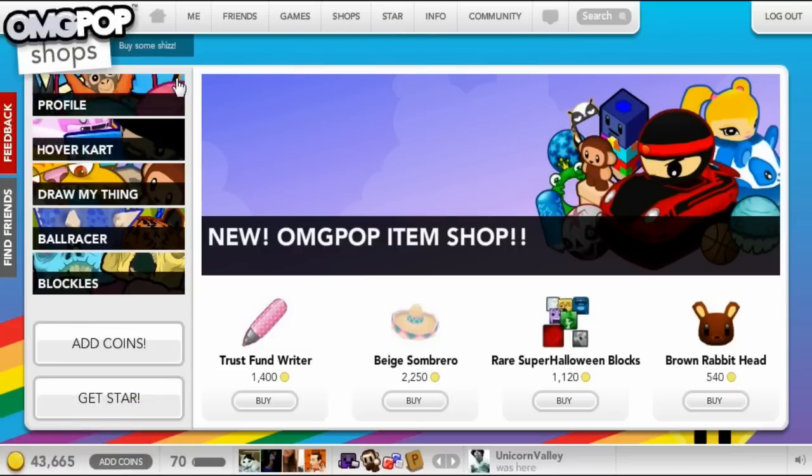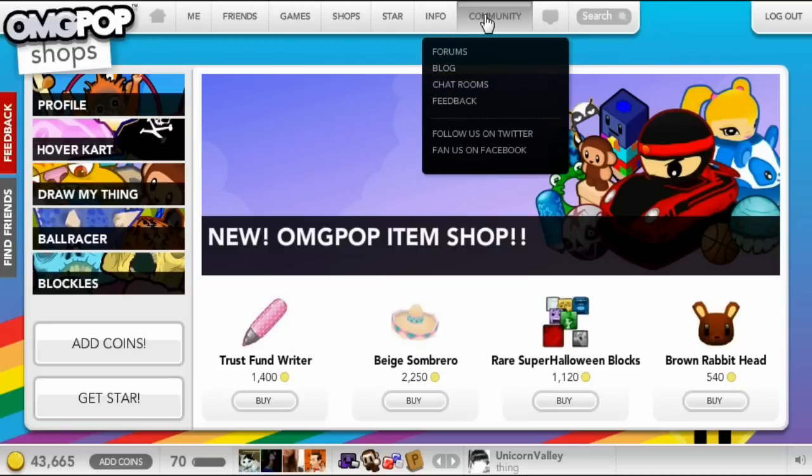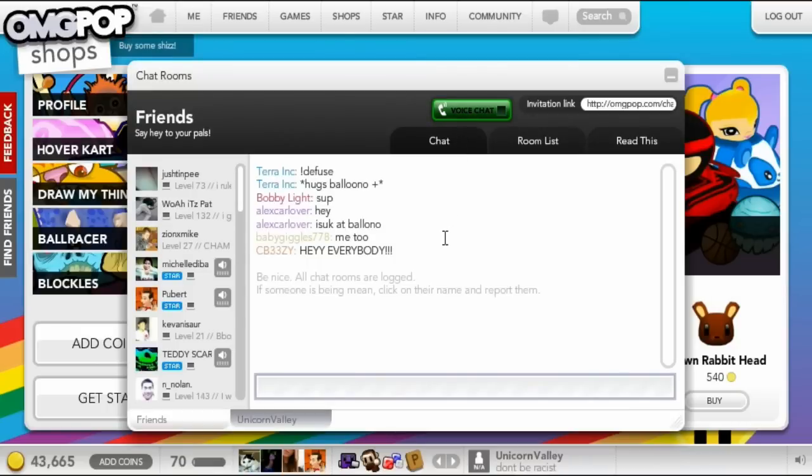There are also chat rooms. Unicorn Valley is the main chat room, and they play chat games in there like the Lottery, Diffuse, and OMGIFE. If you want to know how to play them, just go into the chat room and ask someone — I'm sure they'll tell you.